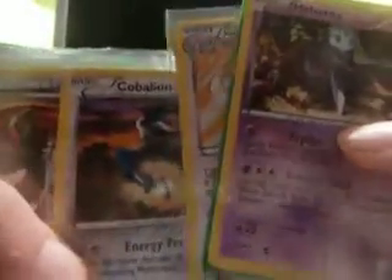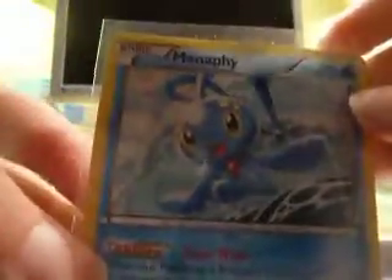Hydreigon holo from Dragon Exalted. Marlweta holo. Cinccino holo. These are from Legendary Treasures starting with Marlweta. Kabalian. Summer Rock. Summer Rock. Gothitelle. The Vanny. Charizard. And the Crobat is from Plasma Storm. I've also got a Man of Fear holo from Plasma Storm.